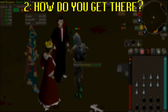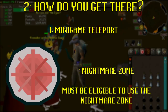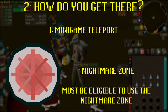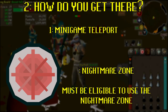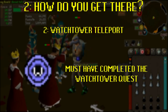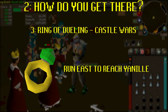How do I get there? The Nightmare Zone is just north of Yanille, and there are a few ways to get there. There's a mini game teleport directly there — select the Nightmare Zone from the mini game menu and click teleport. You can only use this if you meet the requirements to use the zone itself. If you've completed the Watchtower quest, you can just teleport to Yanille and then run east, or use a ring of duelling to go to Castle Wars and run from there.